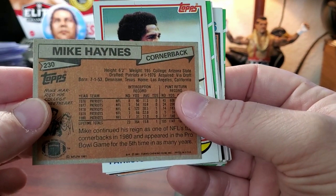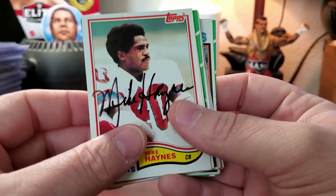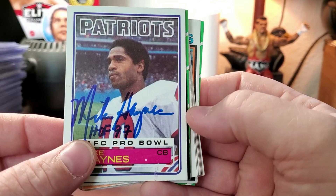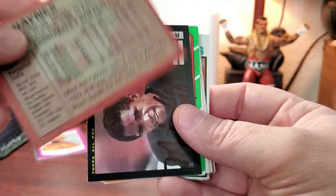I really like that one — that's a nice 1981 Topps with the Patriots. He would later go on to the Raiders, which you'll see shortly. Here's one I'd love to upgrade — nice signature, but it's streaky in black with no Hall of Fame inscription. Unlike this beauty here with the blue ink and Hall of Fame inscription — a very nice card nonetheless.